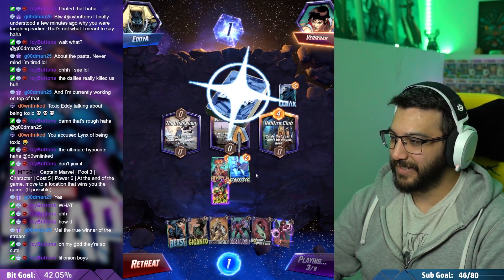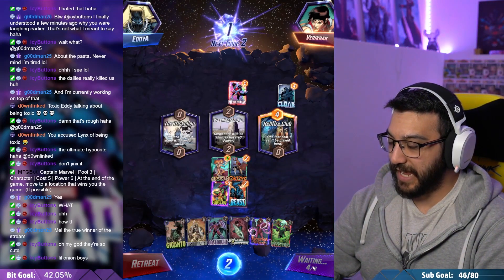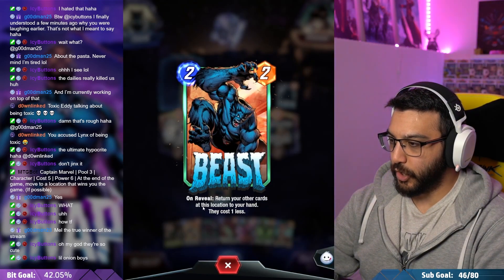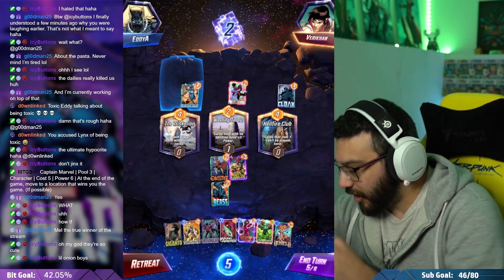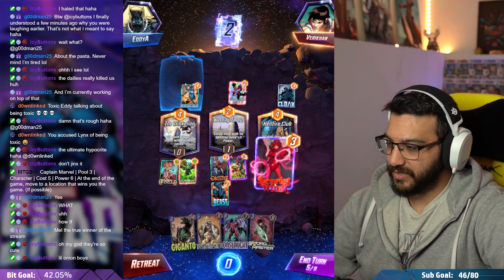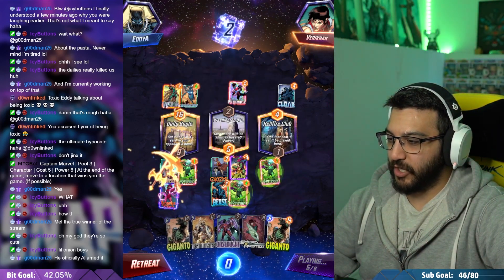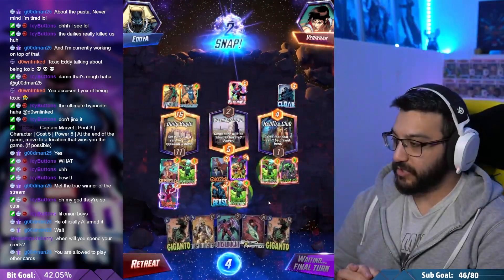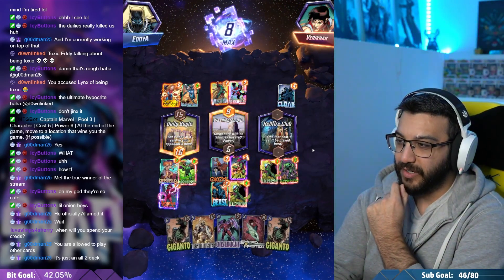He doesn't know what's about to happen. Let's snap. He's a three-cost but he's gonna come back into my hand as a two. I'm gonna send the Green Goblin back. Rescue — wait, 'return your other cards at this location to your hand, they cost...' why did — oh, because my hand is full. God, my hand is full. That sucks. I thought I had a good game plan. Vision... here comes Angela with Mysterio — he has a Giganto! Final turn and I can only play Scorpion.